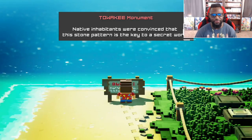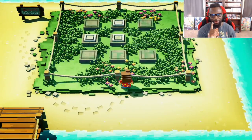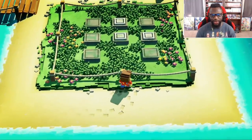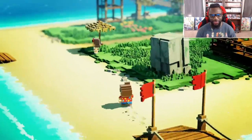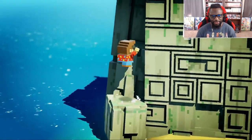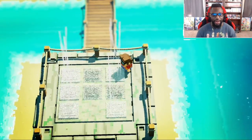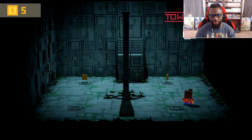There's a Tawaki monument sign that reads: 'Native inhabitants were convinced that this stone pattern is the key to a secret world.' Here it is — we've got to get the pattern right: one in the center, one to the left. Wait, no — it's to the right, you have to line it up correctly. You can even take a screenshot on your Switch to remember the pattern. After some trial and error, we got it done.